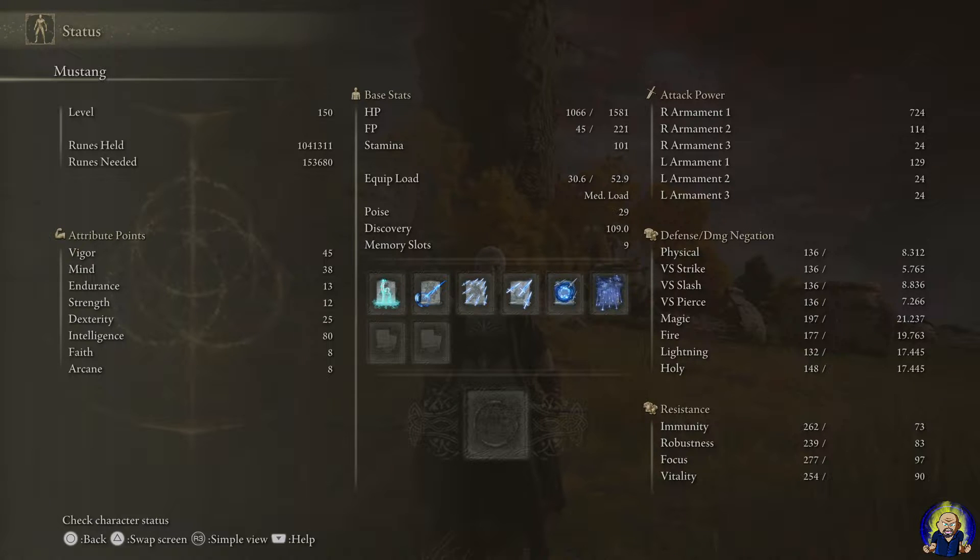Vigor I got at 45 — mine is at 38. Endurance I left alone. Just some reference here: I believe this is the Samurai class I start off with, so depending on what class you start with, your starting stats will be different. Strength I left alone at 12. Dexterity I only needed to get to 25. And Intelligence is at 80 for this particular build, because we're using Intelligence as our main stat.